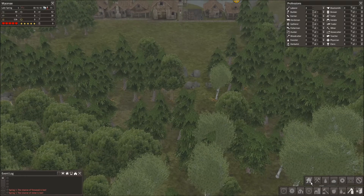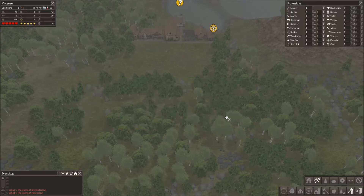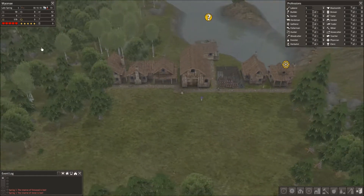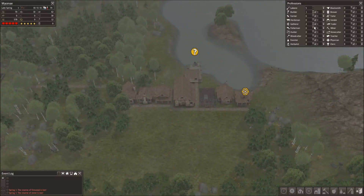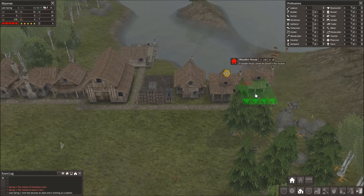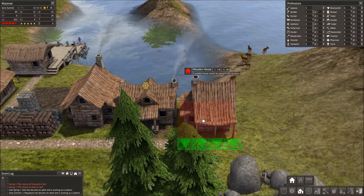I'm going to gather all the resources in here and have them do that. The gatherers will now be working up there. For the fishermen, I'm going to put two guys in there. And then I'm going to have one other person build this house here.